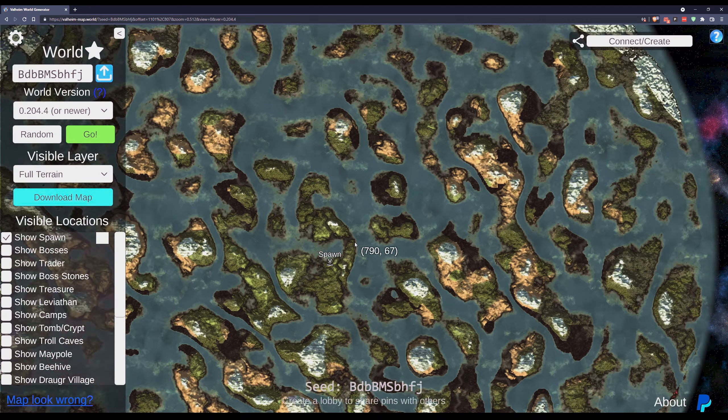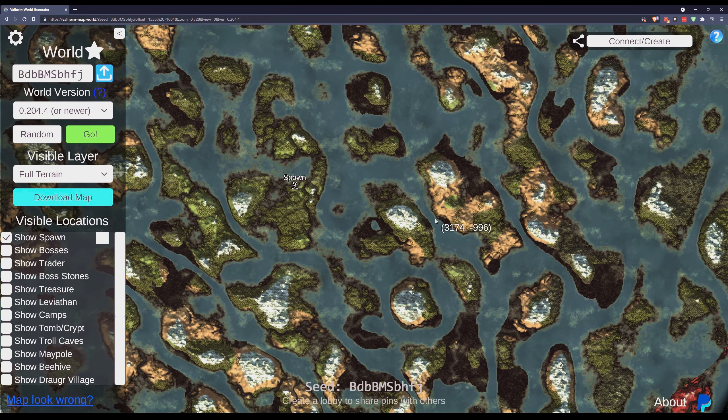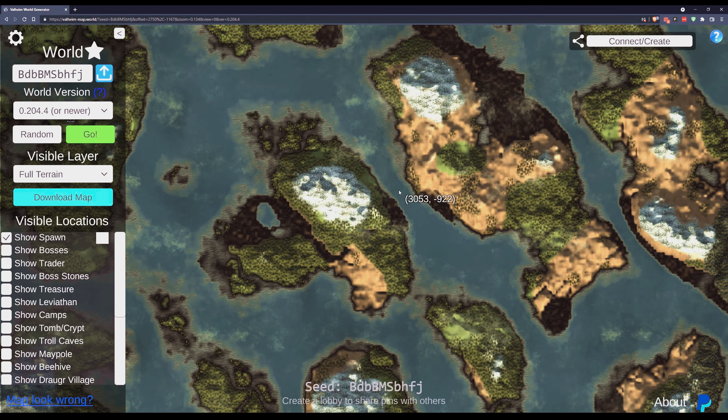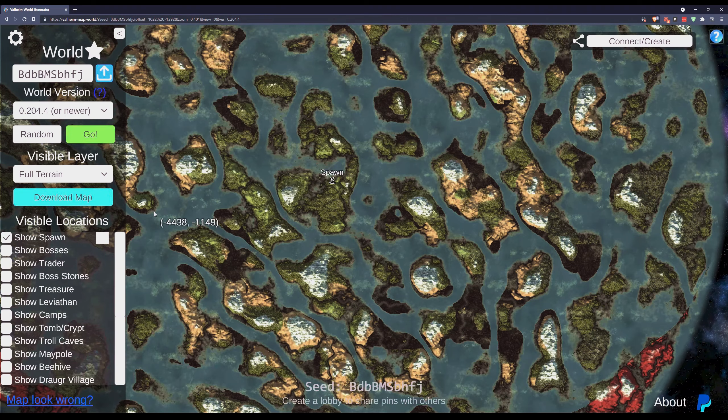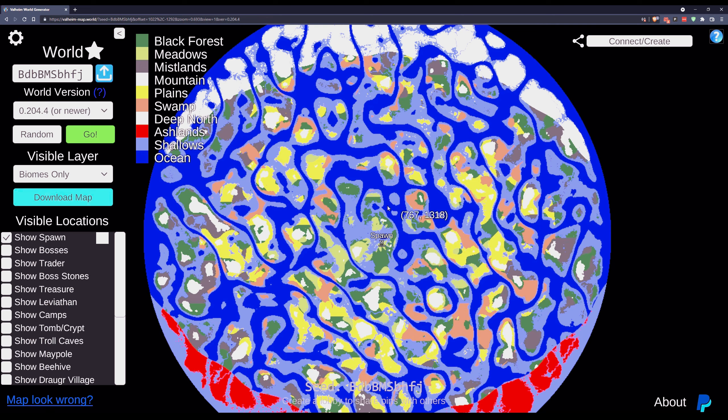Unfortunately, it does show you the whole map, so if what you're looking to do is explore, what this is really good for is seeing if the next island you go to is filled with plains. If I'm not prepared, landing in the plains is probably going to get me killed. You can flip the map into a sort of heat map and get a good idea if the area you're going to is suitable for your current rank and level of character. That's one way you could use this without, quote, cheating.